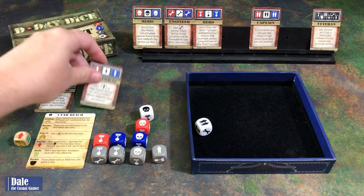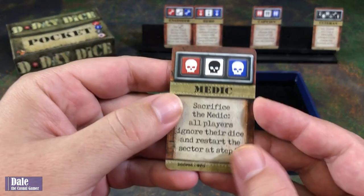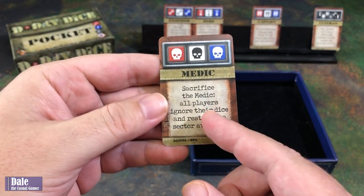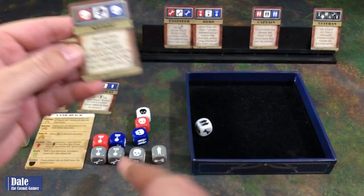The corporal gives us our single soldier. We've got red, white, and blue so we can pick up a medic. A medic's ability: sacrifice a medic — all players ignore their dice and restart the sector at step three, which is rolling again to meet the objective.